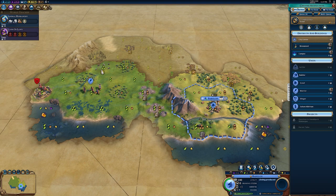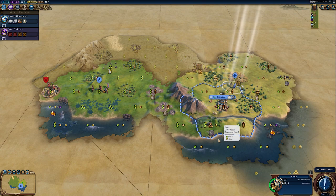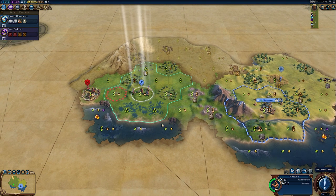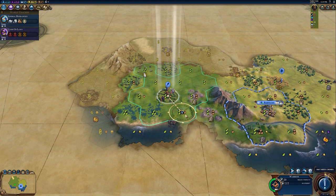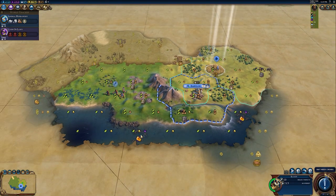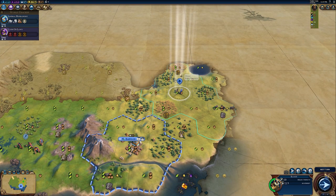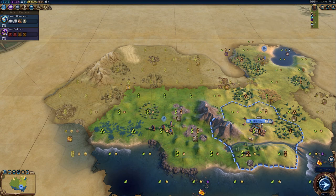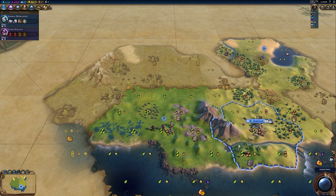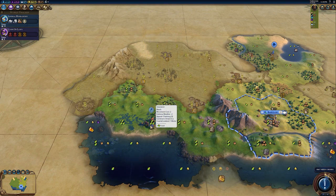I'd like to work on that monument, but I want to get another scout first — only four turns. Let's scout over here and uncover the last couple of tiles. We've got more amber right there in range of our capital, and there's a tribal village right there which could be yet another tech for us — exciting!